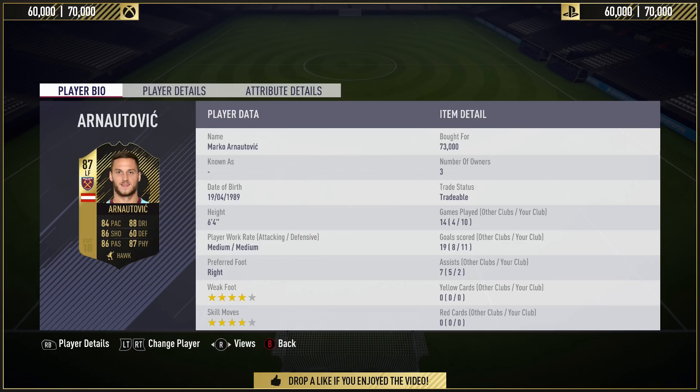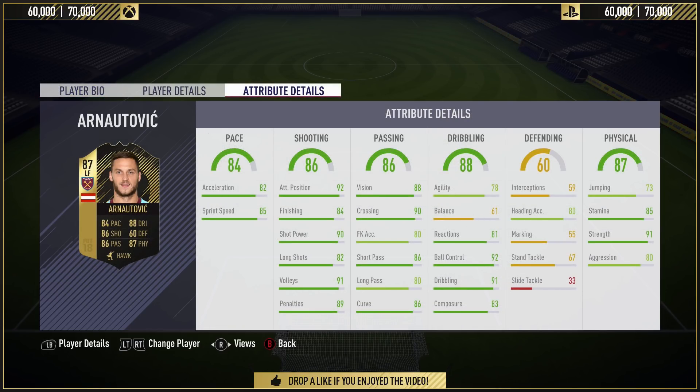He's got 11 goals in 10 games, mostly in Fut Champions, and two assists. He's got four-star skills, four-star weak foot, and medium-to-medium work rates. He's six-foot-four tall and he's got 73 jumping. Now you might look at the jumping and think he's not going to get off the ground — lads, he's six-foot-four, he doesn't need to. He towers over nearly every single defender I've come up against. And in the air, wow — I know he's only got 80 heading accuracy, but this guy scores headers. In this review I'll show you a cheat code on how to score headers from in and around the area.